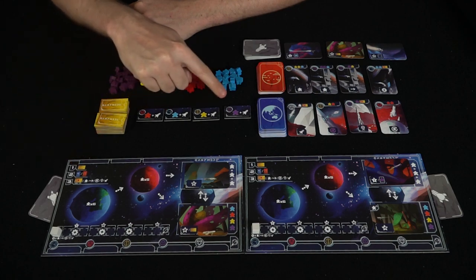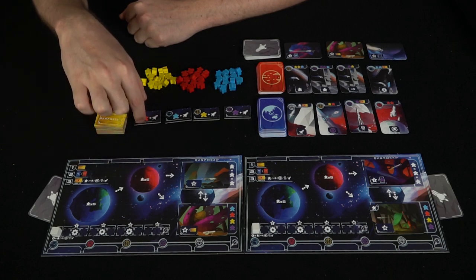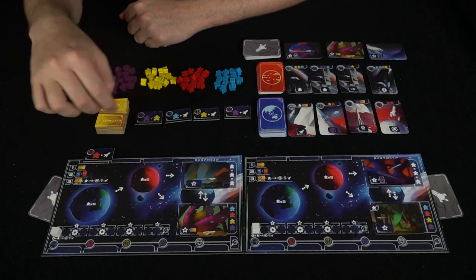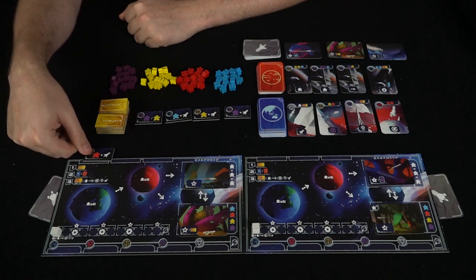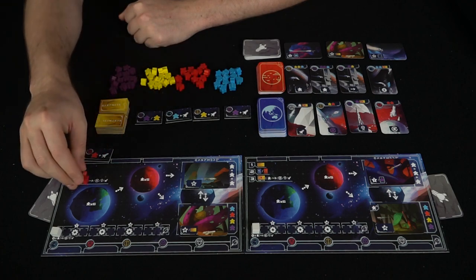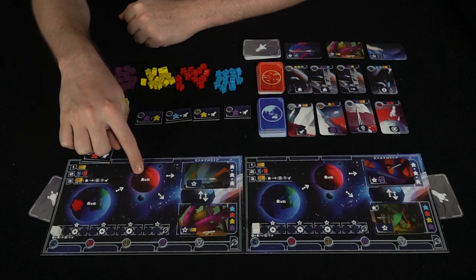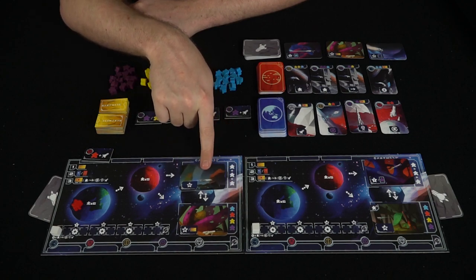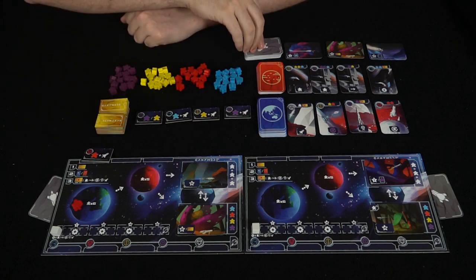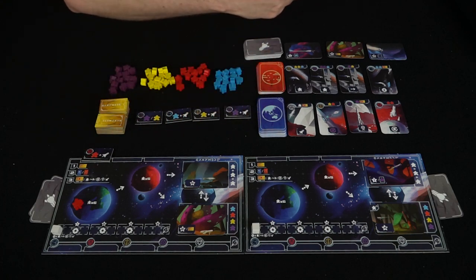The first action lets you pick one of the available cards or the top of the deck and place it in one of the three areas on your board. So a player can select a card, and the first action shown lets you place a red meeple on Earth. Whenever you place a meeple, it always starts on Earth. There's an Earth limit of six and a Mars limit of five. The second action on a card lets you take one of these Earth cards — that's pretty useful. Then the next player takes their turn.